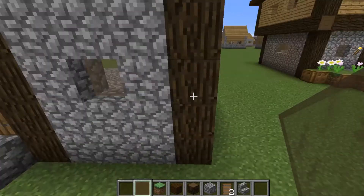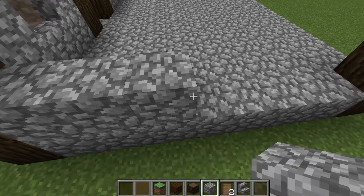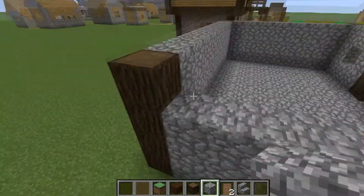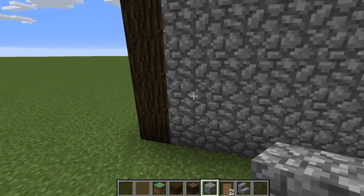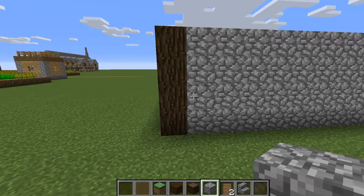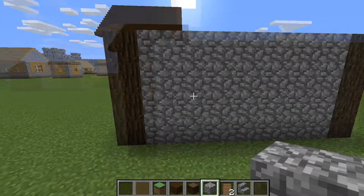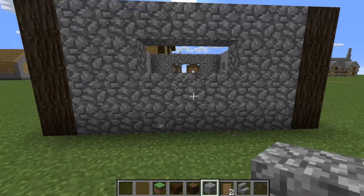Now we can work on the sides. Basically all we're doing here is filling all this in with cobblestone and then knocking out some windows after, so you can do that on all three sides. Once that is done, come round and knock out some windows. Come up to the third row, go two in, then punch punch punch. Same on the back: up three, in two, punch punch, miss one, punch punch. And the same on the other side: up three, in two, punch punch punch.